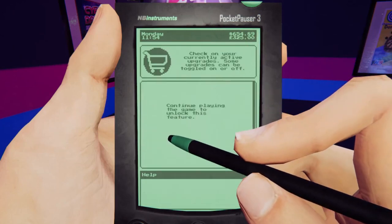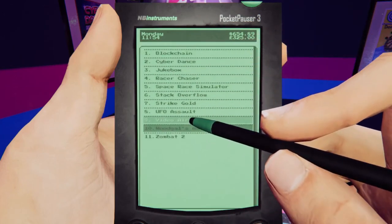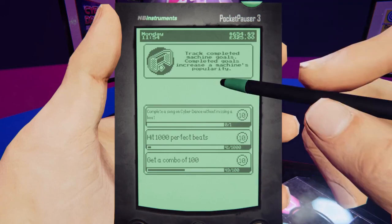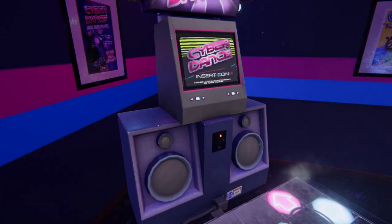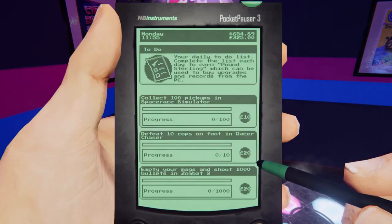Let's actually see the upgrades for that. Oh, sorry — it's in arcade management, goals. Hit a thousand perfect beats. All right, that shouldn't be too bad. Get a combo of a hundred — shouldn't be too bad. Complete a song on Cyber Dance without missing a beat. Those are going to be rough. I'm going to do the to-dos first and then we'll go back to this. These are all ridiculously hard.